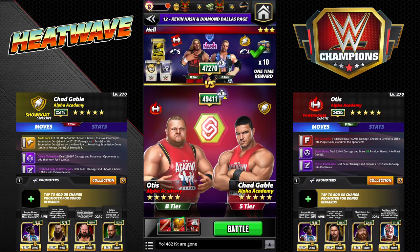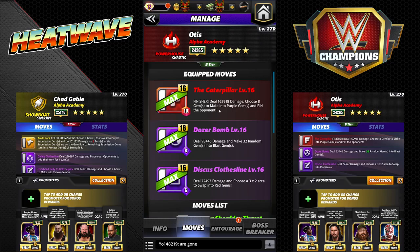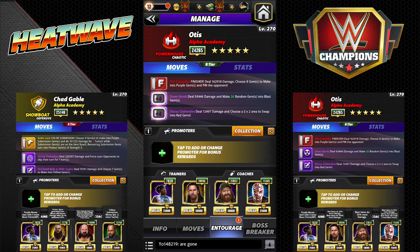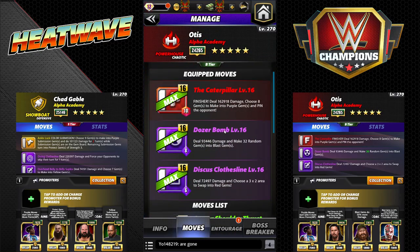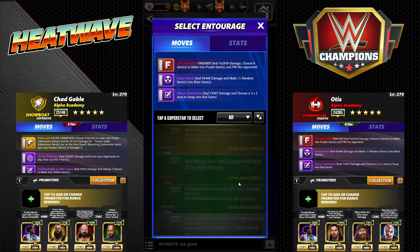So the same sort of thing goes if you had Gable in the second slot - you would just add more protect gem defense, or Honky Tonk Man in place of Woods, because you'll have no trouble filling his moves up. In Otis's case, we're running the Caterpillar finisher - deal 162k damage, choose eight gems to make into purple. Dozer Bomb - deal 93k damage, make 32 random gems into blast. Discus Clothesline - 72k damage, choose a 3x2 area to swap into red gems - that's to load the finisher. For Showdown, you might actually need XPac on, so let me change this real quick - we get eight red MP.